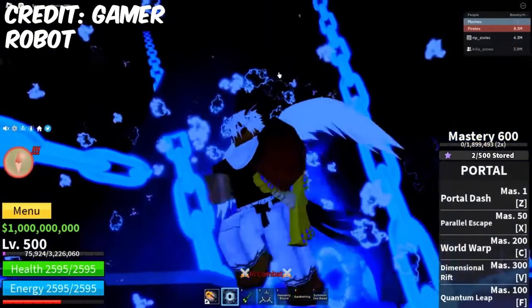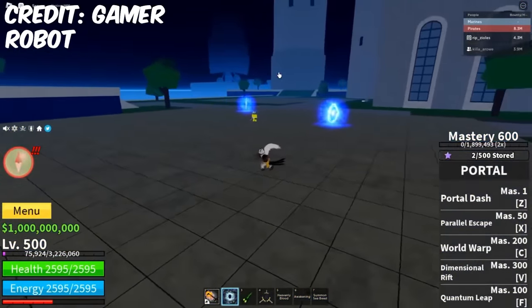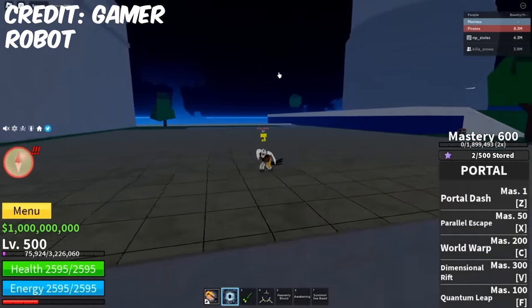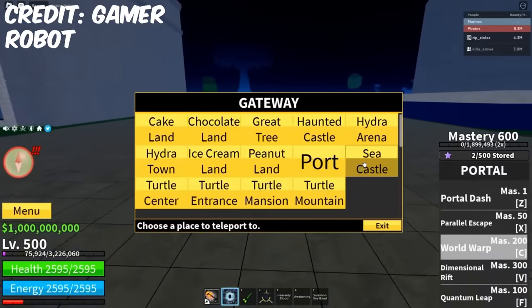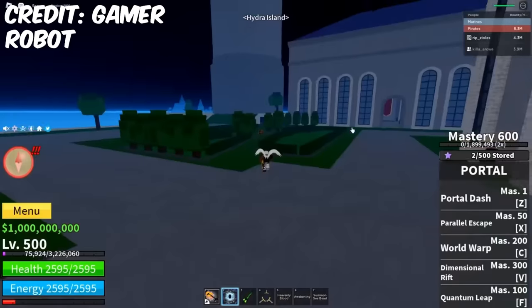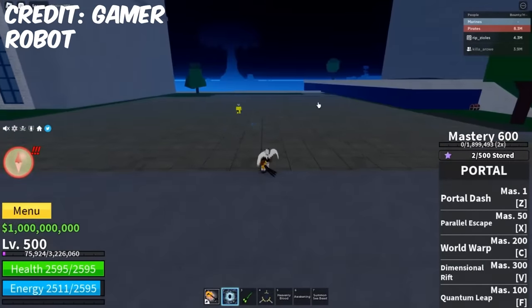Parallel Escape is an ability you can use to sneak up on somebody, escape combos, and generally as a good initiation or escape tool. The C ability, World Warp, is basically the same as it used to be — you can teleport anywhere you want, like to Hydra Island. It's similar to the old Door teleport ability.